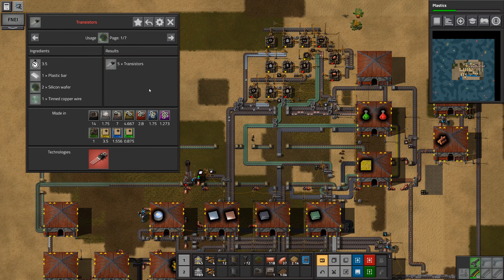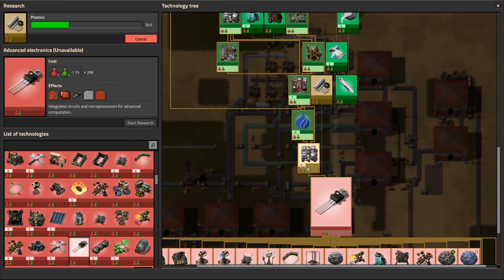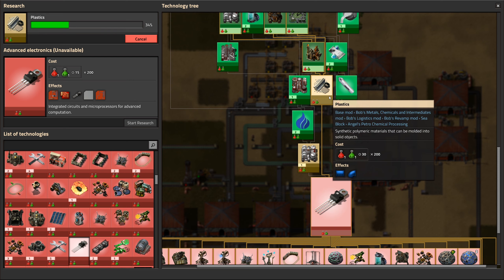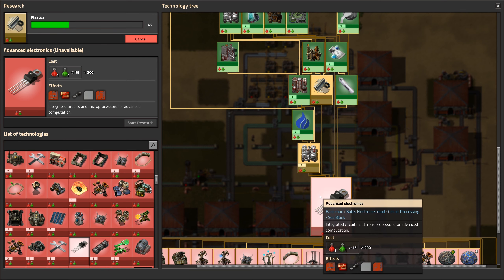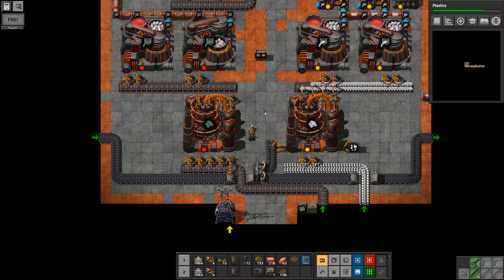Is there anything else in the way other than transistors? I'll go via silicon. I need plastics and I need resin. Other than that, that's just 50 and 200 full of plastics — 50 for this, and then another 200. So 450 red and green science packs.